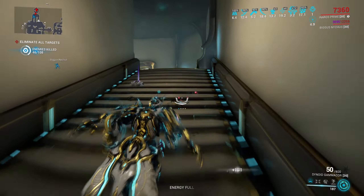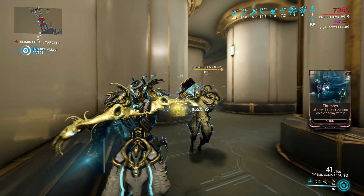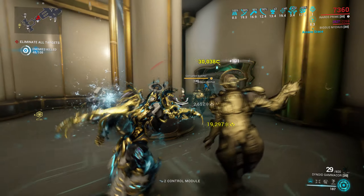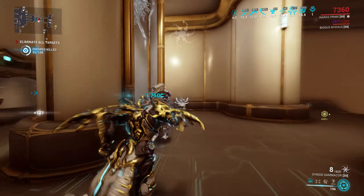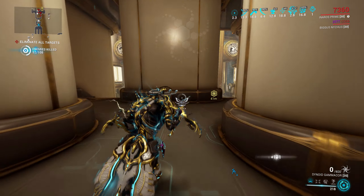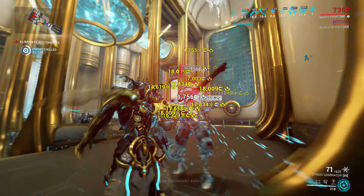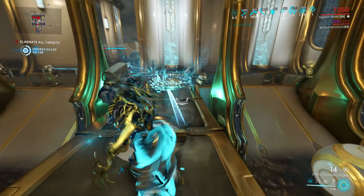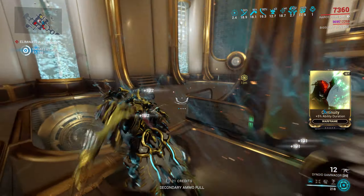There is one redeeming feature here and that's the fact that the evolutions buff the Gamma Core quite a bit. The numbers might not seem that impressive — you get 10 base damage — but the Gamma Core does 20 base damage, so you're getting 50% more base damage to scale with just the first evolution. So it actually ends up being quite strong. Definitely pick it up if you're a fan of the Gamma Core and you just want a better version of it with boosted stats.